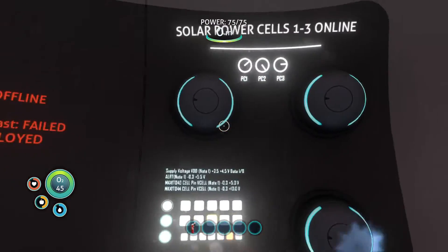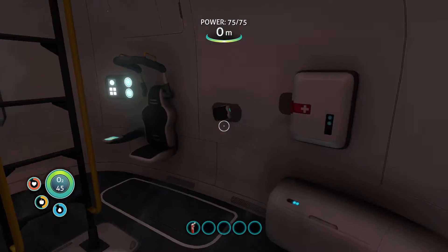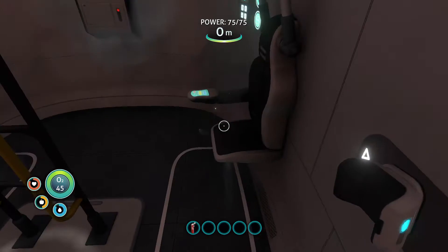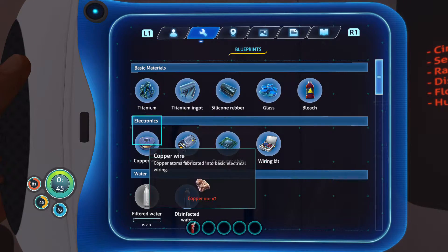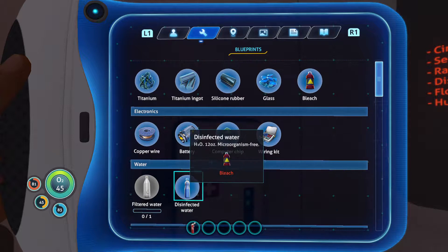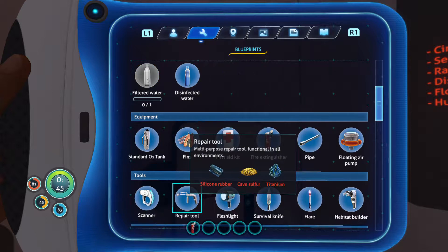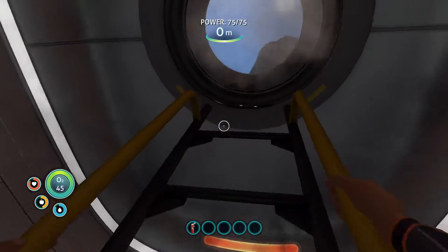Warning: everything has failed. The solar power cell is doing okay. I don't know what else was there. Does it tell me how to do anything? How do I make a repair tool? I need silicone rubber, cave sulfur, and titanium. I guess we're going on an adventure.